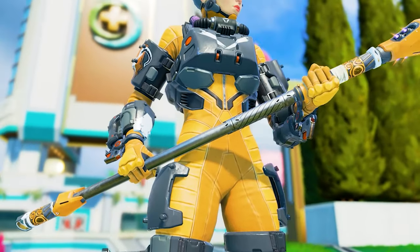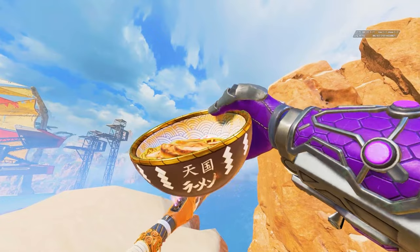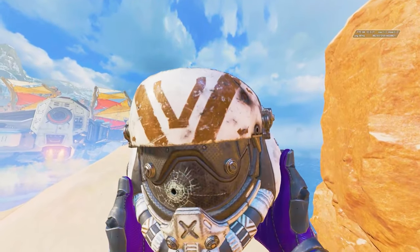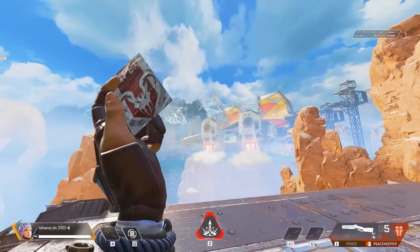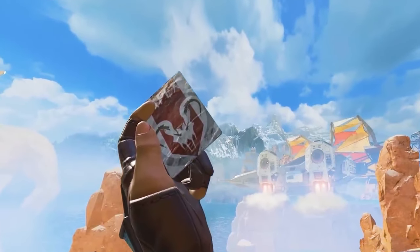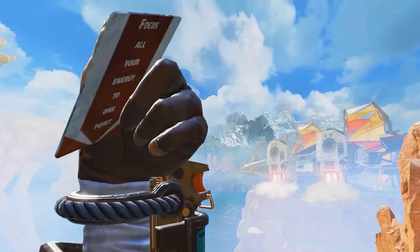Valkyrie's Suzaku heirloom has a bunch of inspect and melee animations, including some really rare ones. I love the one where she is eating a whole bowl of ramen, as she has various voice lines about her love for ramen. She also has an animation where she takes out her dad's helmet, which is incredibly sad. One of the rarest heirloom animations in Apex Legends exists on Valkyrie's heirloom, where she pulls out the calling card that Blisk gives to legends to join the Apex games — and if you slow it down, the back of the card reads: 'Focus all your energy to one point.'